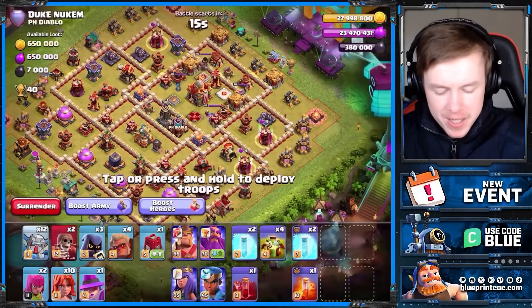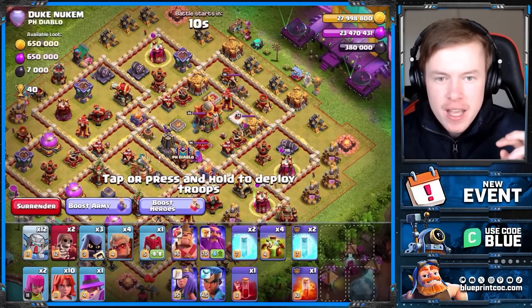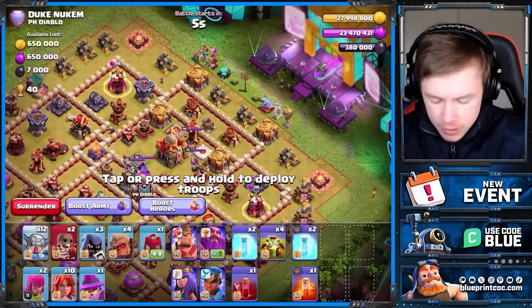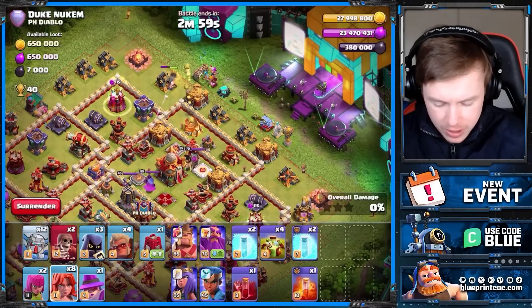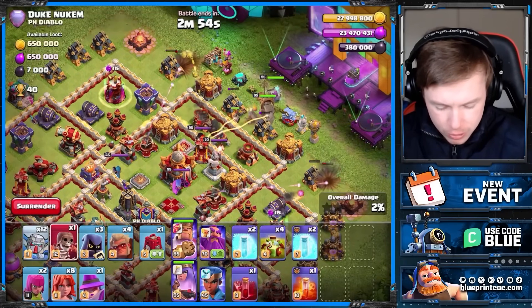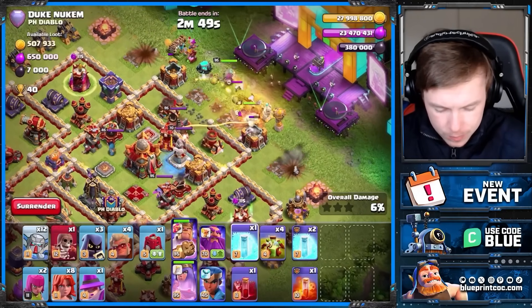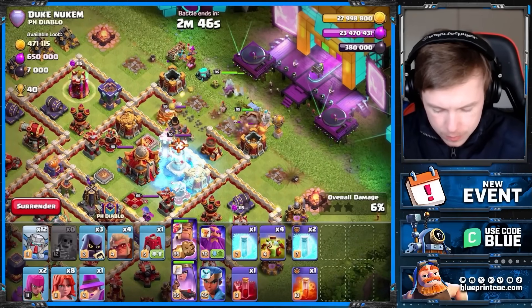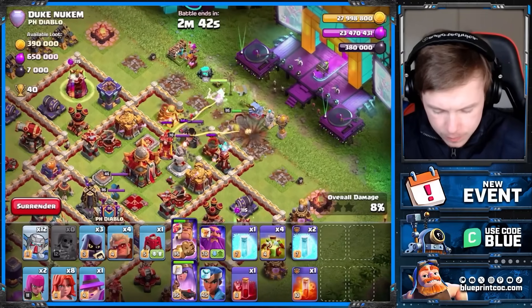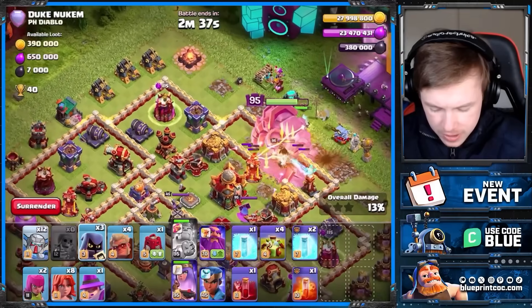Coming in on a box base now and I'm trying to figure out what to do with the heroes, because the weakness of the box base particularly versus these route-rider-esque attack strategies is if you can sui the town hall. So I'm going to try and sui the town hall here, because if I'm able to do that I don't think there's a lot this base will be able to do to stop this working. And yep, we are definitely going to get that town hall suied.